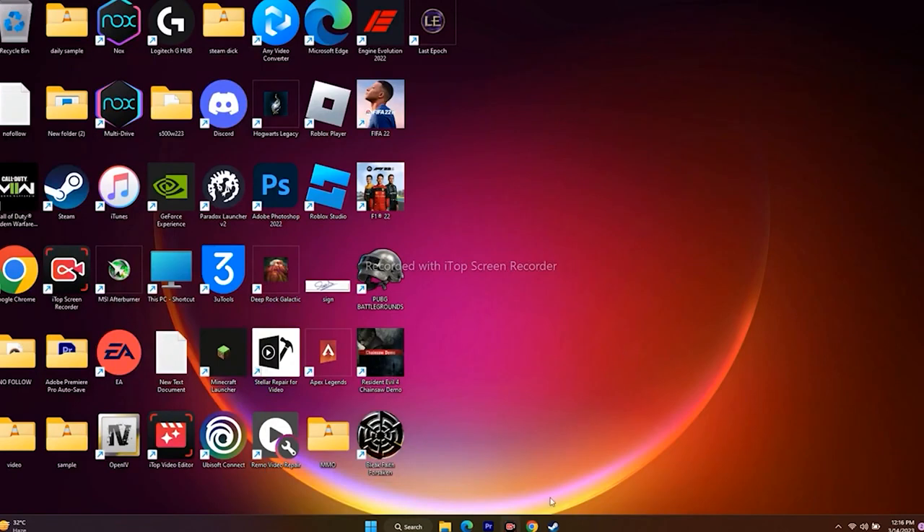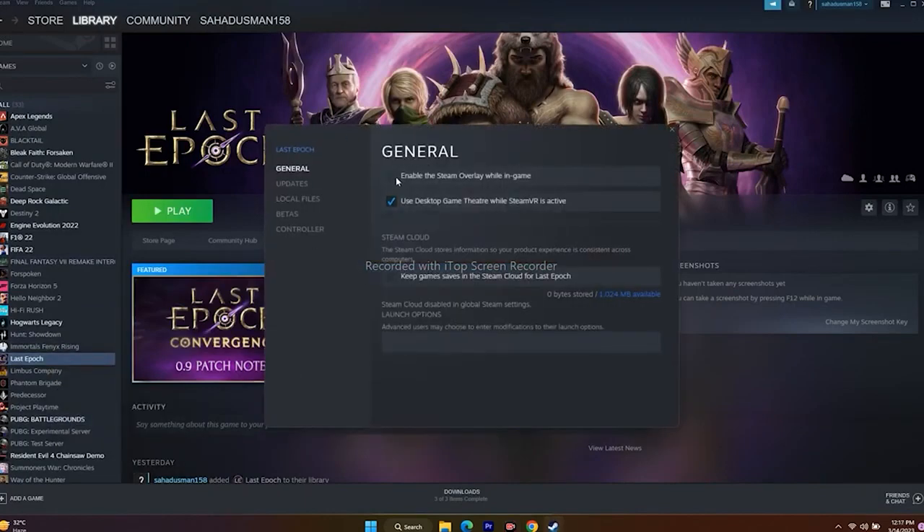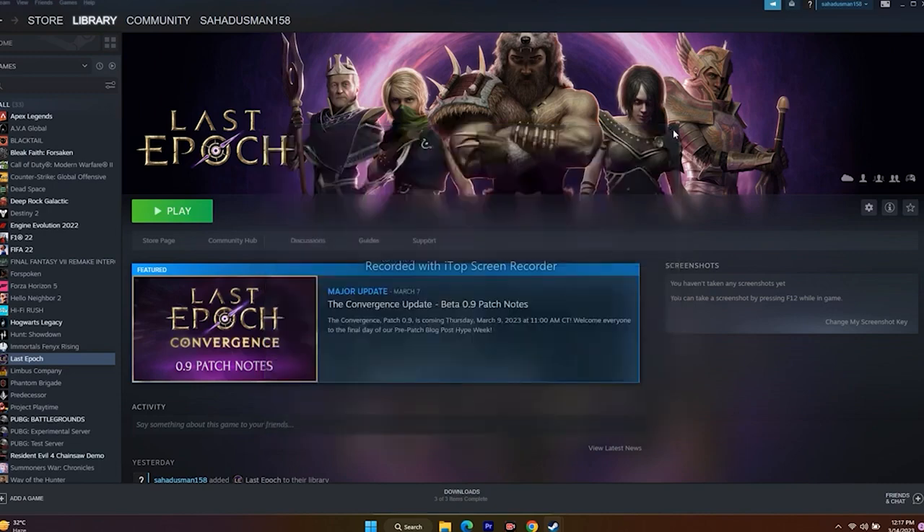Next, disable the Steam overlay. Right-click the game, go to Properties, and under General make sure the Steam overlay option is unchecked. Also in Launch Options, try adding the command '-dx11' and launch the game. If that doesn't work, try '-dx12.' If neither works, remove all launch options and leave it at default.